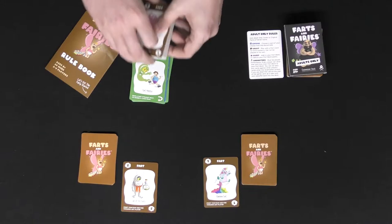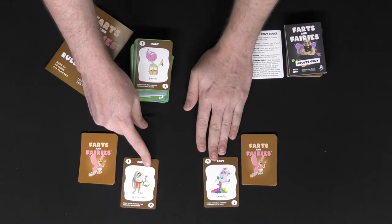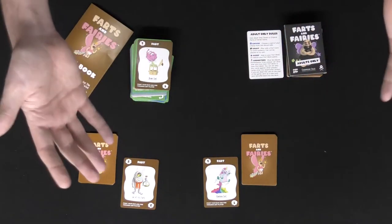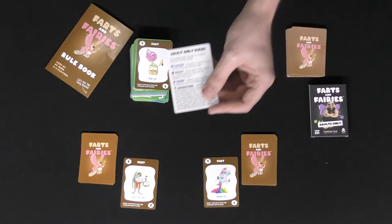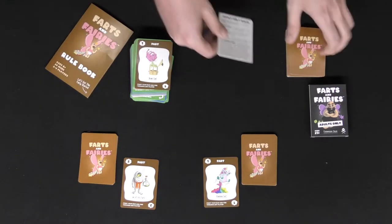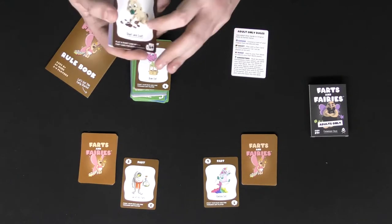Fart Dust counts as basically any card, and a very strong gas is going to be a five-pointer. When the deck runs out, whoever has the most points banked is going to be the loser, and whoever has the least is the winner — pretty straightforward. The expansion brings four new cards: Godmother, Shart, Expose, and a unique type of fart.